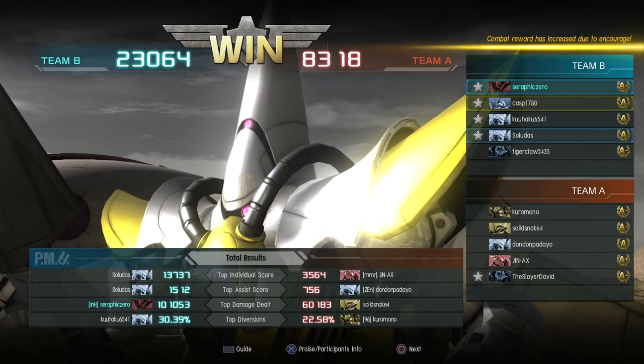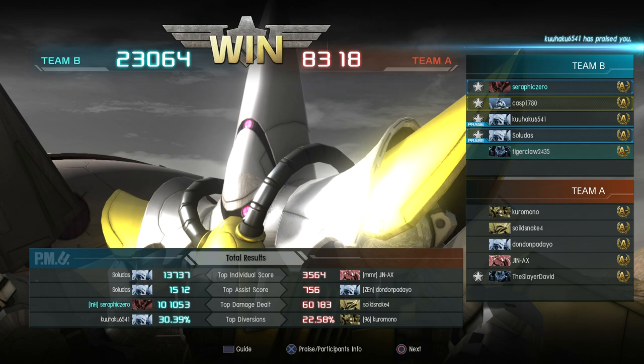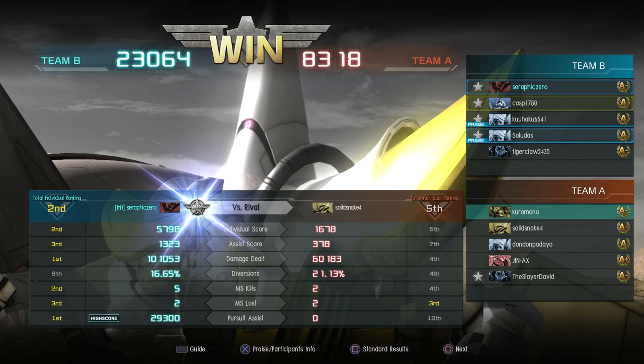Our team took the win despite our really weird team makeup. Let's see how we did on the score. The enemy team got violated pretty bad — a 12,000 point lead, that's pretty impressive. Our ace got the highest score and I happened to do the most damage somehow. Given the team balance, the enemy team technically has type advantage, but they don't really have a lot of stopping power, so I think that's kind of why we overtook them.